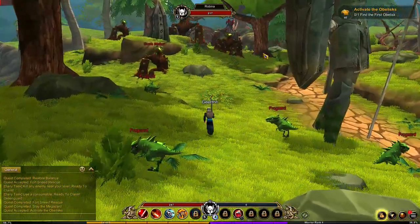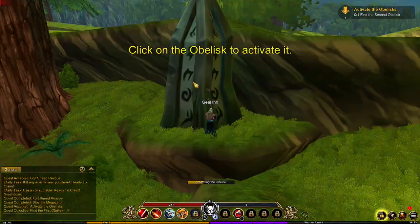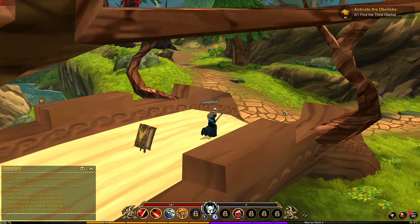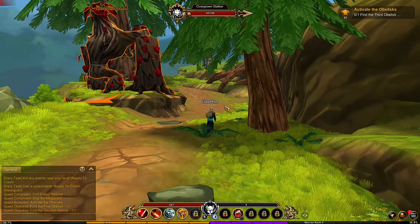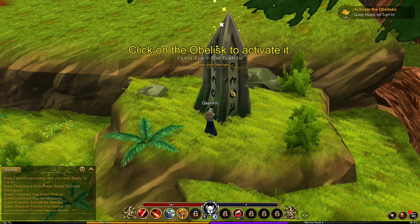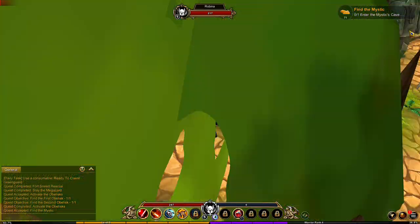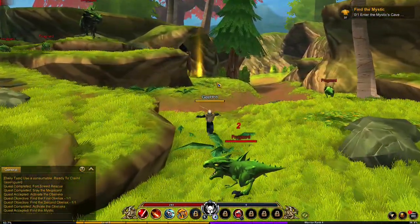Now we need to find the obelisk. Find the first obelisk. Now we need to find the second obelisk. Here goes the second obelisk. Now a third obelisk — it's on the other side of the bridge. There are two giant Triggants here. Overgrown Stalker — you look strong, I don't wanna attack it. Now let's activate the obelisk. Let's turn over the quest. Robina — skip. Now we need to enter the Mystic Cave and find the mystic. Entering the cave.